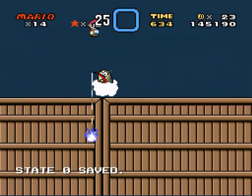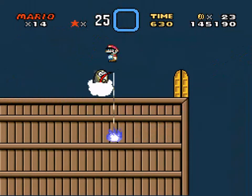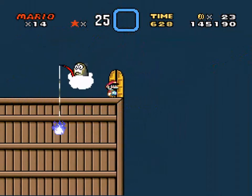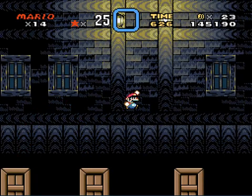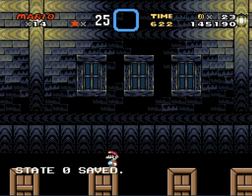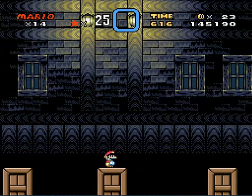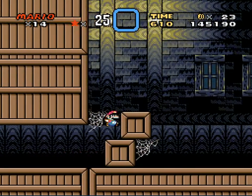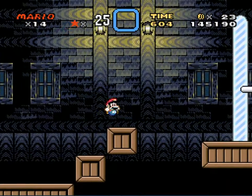Stupid lantern ghost, go away. I'm tired of you, lantern ghost — especially from that one hack which I try not to remember. Stupid freaking lantern ghost that always killed me on that small little walkway. Anyway, we're back inside with nice cheery music in a ghost house. And here's the exit.